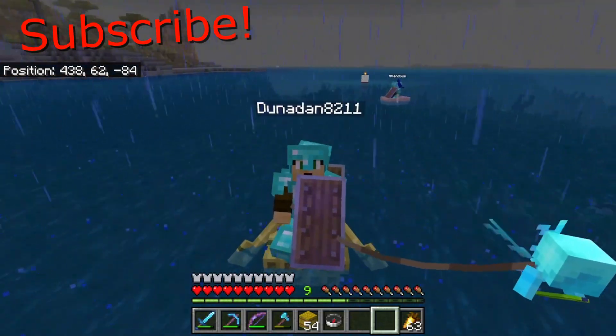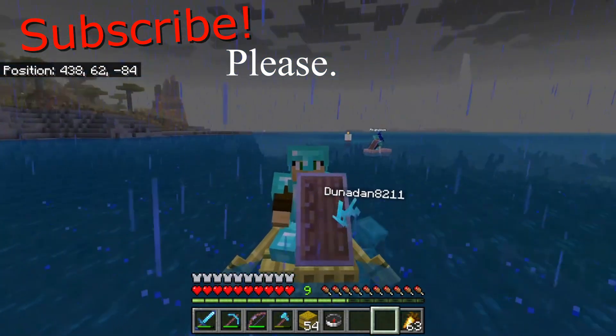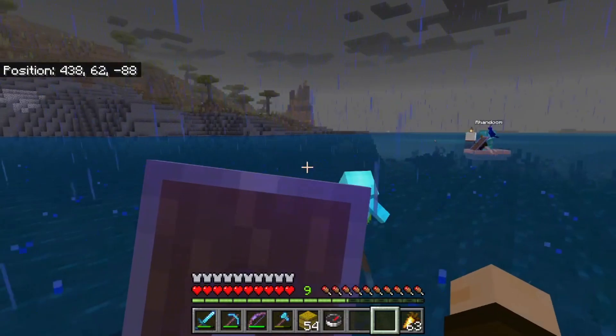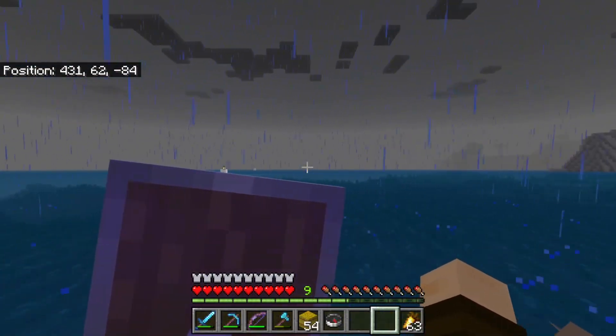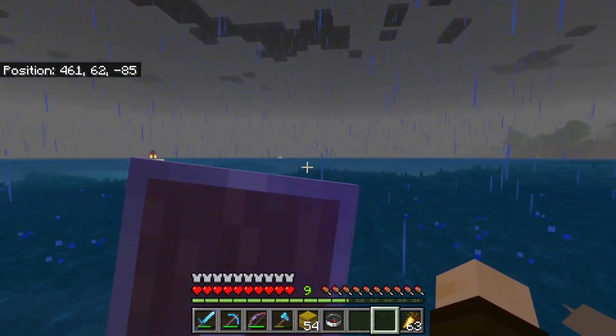Welcome back to another episode of Cabbage Craft. In this episode we finish spawn — that's right, it's all done. From top to bottom, from the lighthouse to the top tier, everything's done: the villagers, everything. We are now ready to move on, and we will move on in the next episode. For now, enjoy this one.